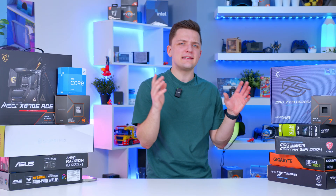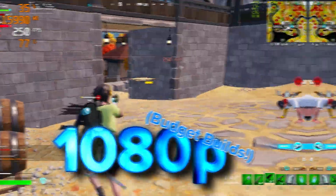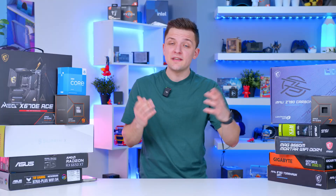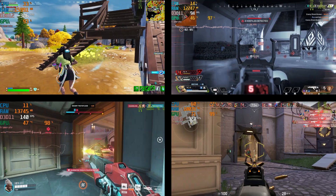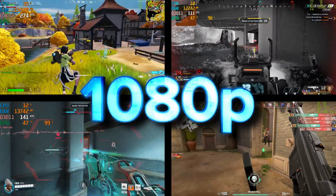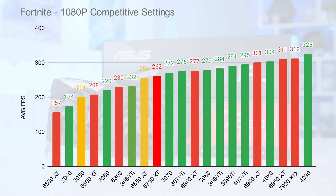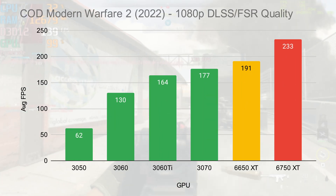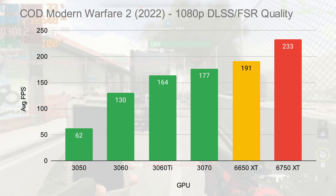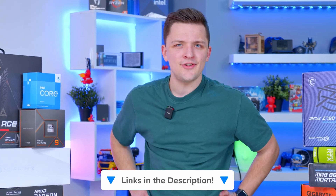I'm going to structure today's video in a very simple fashion. Those of you looking to spend the least amount as possible, we're going to look at those options first and work our way through to the more pricey mid-range and then even the high-end choices later too. We'll be starting off with configs best for the budget gamer, looking to play titles like Fortnite, Apex, Overwatch, Valorant, and more at 1080p, and working through to support for the latest AAA titles and top-tier performance. I'll also be including performance graphs of each of these configs as we go, so you can see exactly the kind of performance you can expect. Links to everything will be down below.